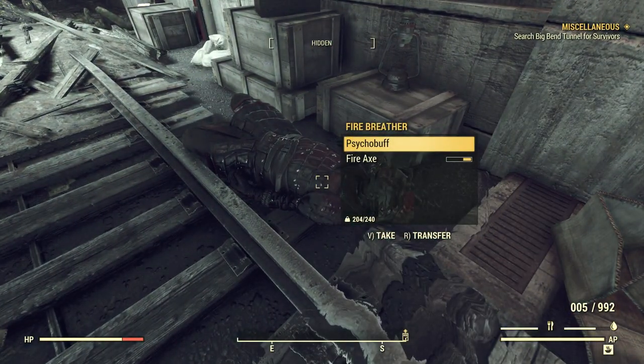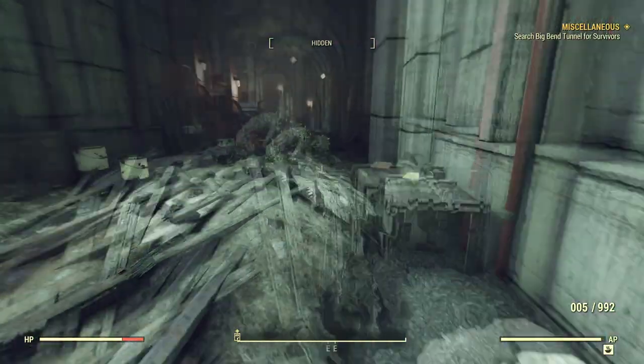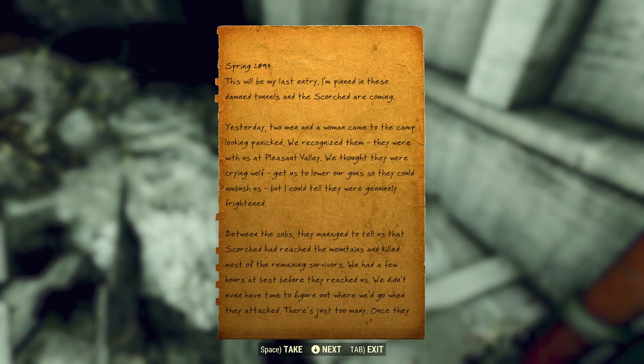Here's another fire breather. You know that there's going to be a bunch of Scorched in here, right? A scattered journal page number six. Spring 2097. This will be my last entry. I'm pinned in these damned tunnels and the Scorched are coming. Yesterday, two men and a woman came to the camp looking panicked. We recognized them — they were with us at Pleasant Valley. We thought they were crying wolf, get us to lower our guns so they could ambush us, but I could tell they were genuinely frightened.